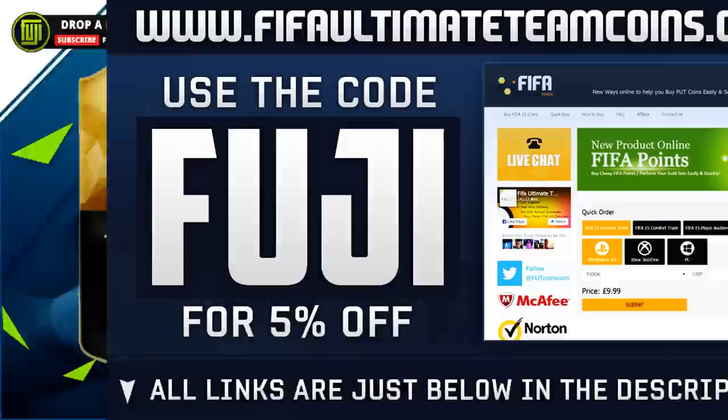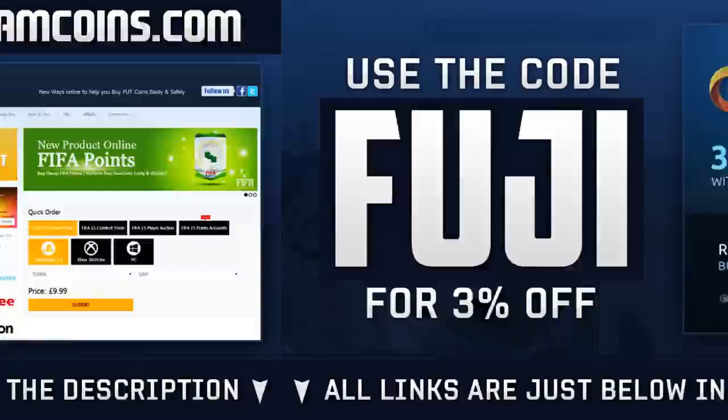If you're needing Ultimate Team coins to afford players like João Moutinho, you can head over to fifaultimatecoins.com and use the code 'fuji' on their site for a discount. Or if you're needing game codes, you can check out G2A — links will be found in the description.